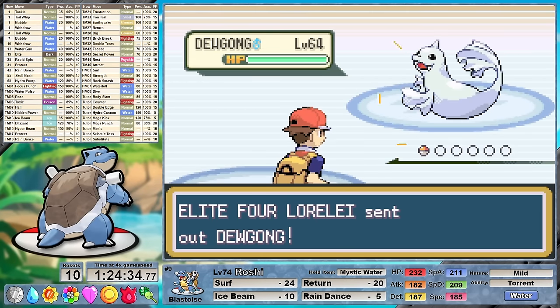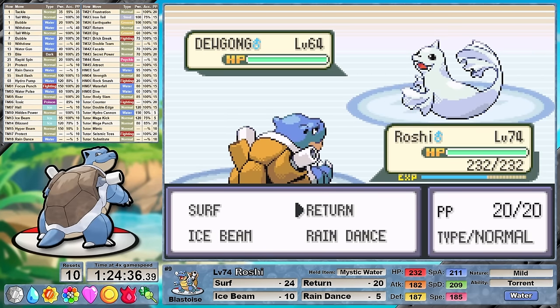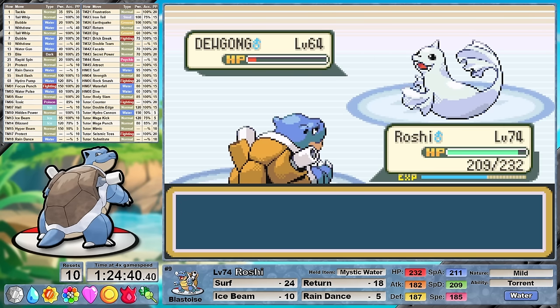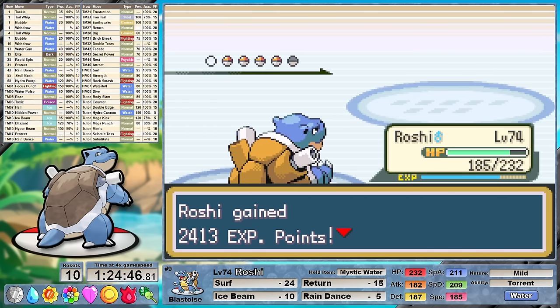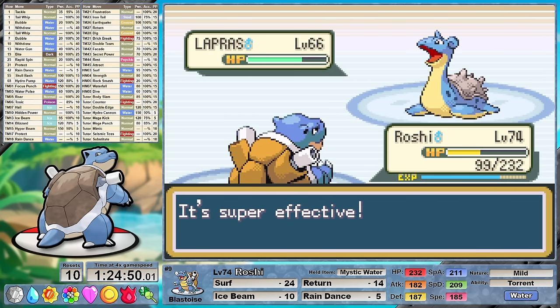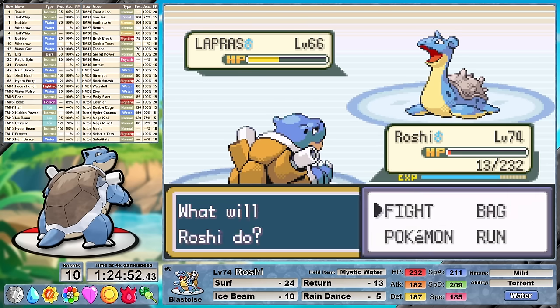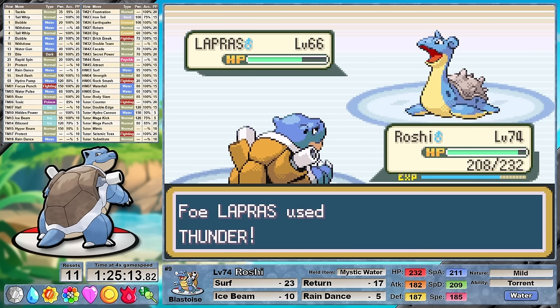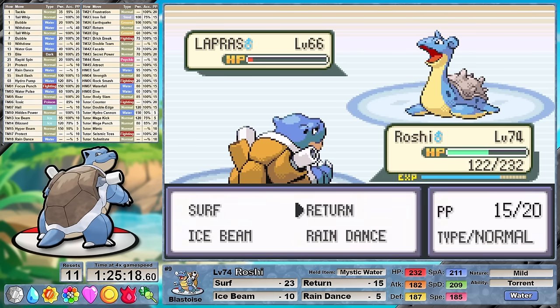Along with team and moveset changes, all league members have been powered up by about 12 levels. We're faced immediately with that slugfest that is Lorelei. A super unfortunate bit is that Dewgong loves going for Double Team this time, making her lead even more of a slugfest. She sends out her Lapras second, but in Round 2 Lapras knows Thunder. Blastoise is strong, but not tanking multiple Thunder strong. I decided to jump right back into the battle and see if we could get a little bit more lucky. Thunder only has 70% accuracy, but one out of five Thunders actually connected.